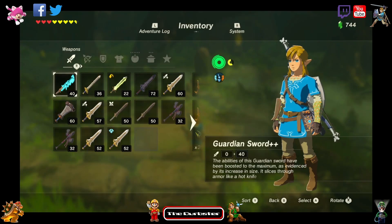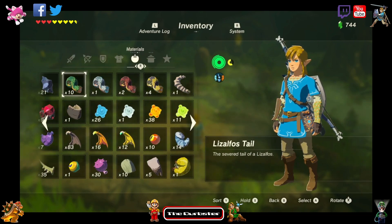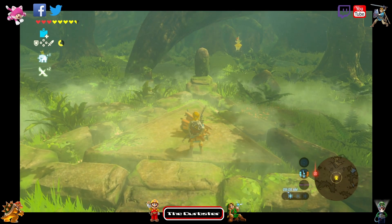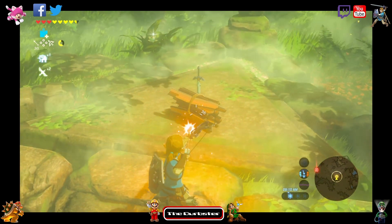First, what we want to do is we want to grab some wood, and we're gonna place that wood right next to the master sword here. That works, and then we're going to use fire arrows.